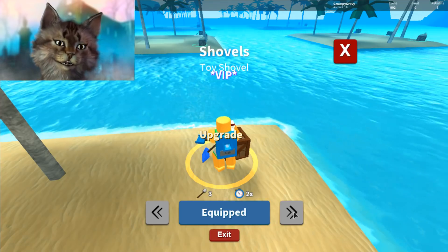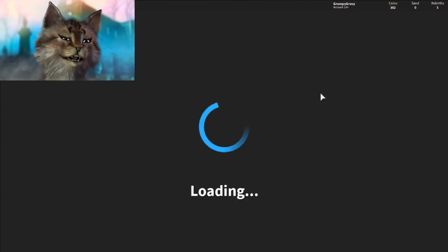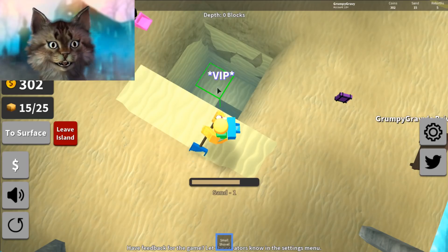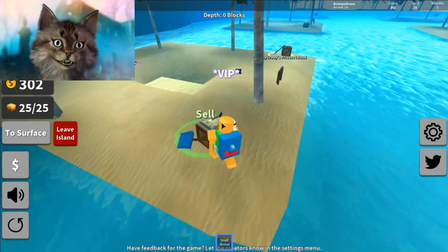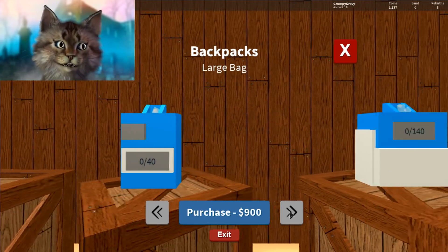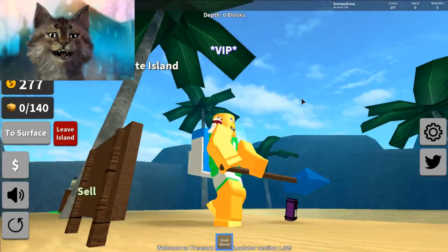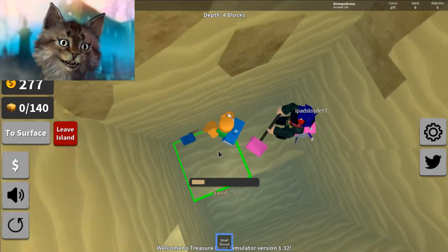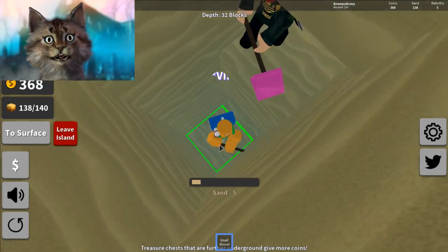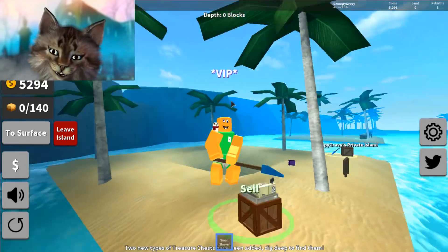I don't know what the next shovel is, but I think I'm going to need a lot more sand to get it, so I'm going to dig. This one's a little bit faster — it's kind of the same speed because you dig still. Let's get the next backpack. The next one is 350, and I can skip to the 900 one — that's crazy! This is going deep. I found the treasure! I've got my friend here helping me and I'm getting quite a bit of treasure. I made 5,200 — the rebirth bonus is so good.